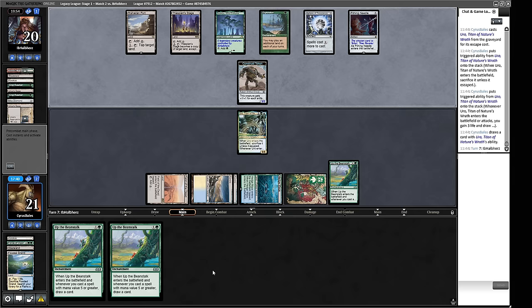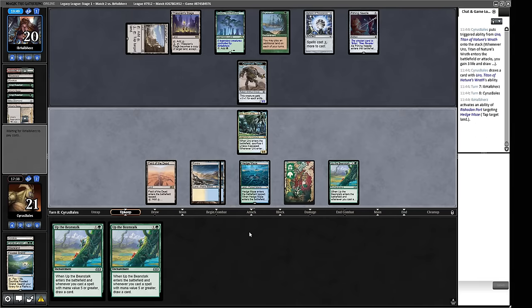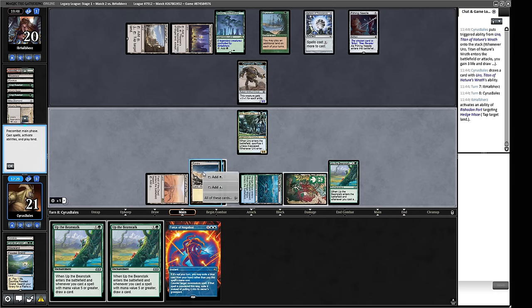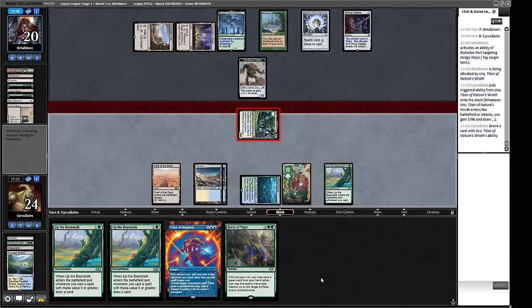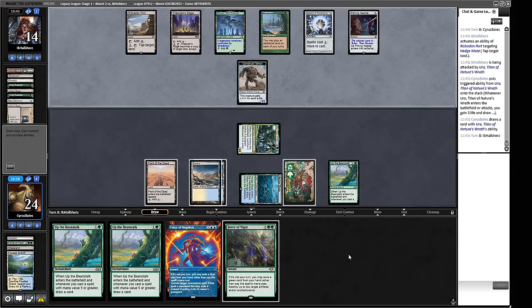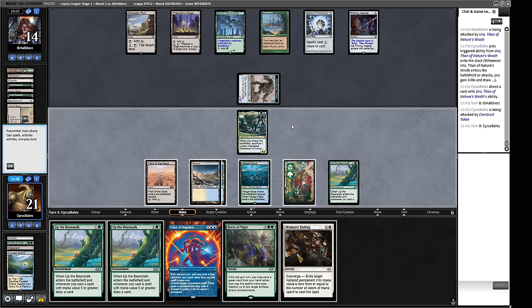We can tap down my Hedge Maze. Force of Negation holding up feels good. We attack with Uro first to see what it shakes loose — a Force of Vigor, which is pretty tasty. But what am I actually worried about right now? Life from the Loam is probably the scariest thing our opponent can do. If we hold this up we can cast Force of Negation. We have Uro so let's ride that to victory. Crop Rotation would also be a really nice thing to hit. They didn't tap down our Hedge Maze this time — interesting. Let's attack.